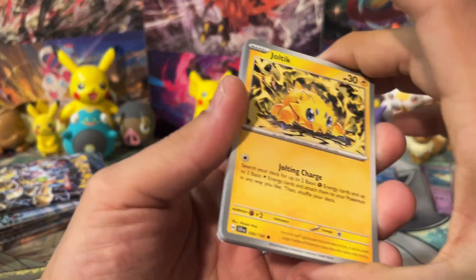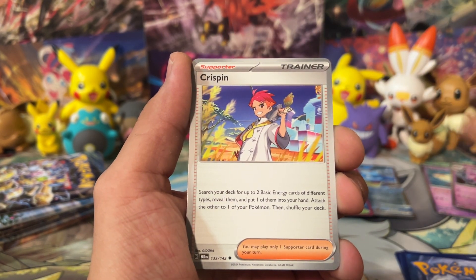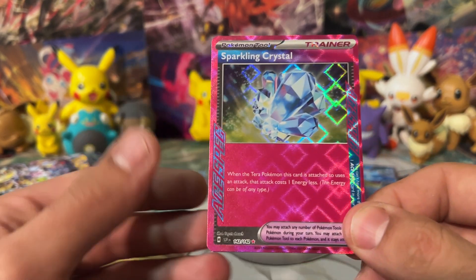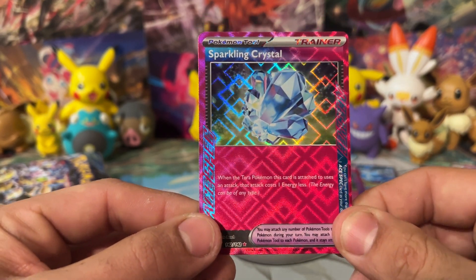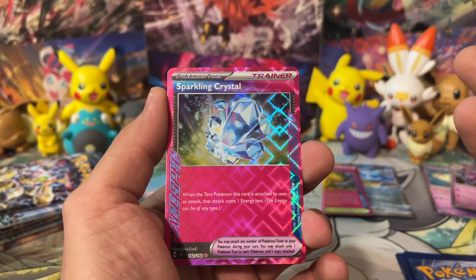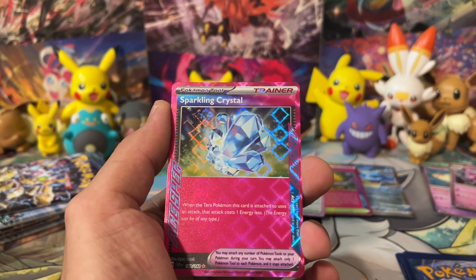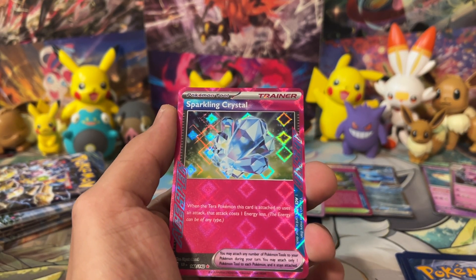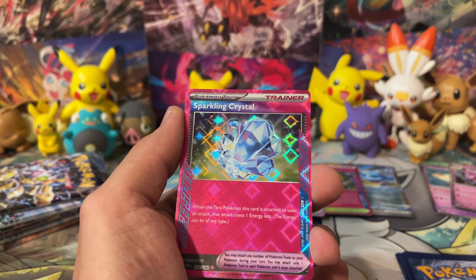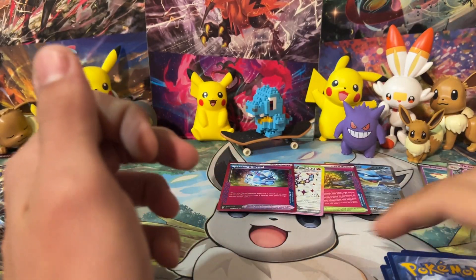There's a code card going out. I think we have another Ace Spec — sweet. We got Milsuri, Veluza, Tornadus, and Crispin. Behind it is the Sparkling Crystal — not too bad. When the Tera Pokémon this card is attached to uses an attack, that attack costs one energy less. That's actually really, really good. I think a lot of Tera Pokémon can use this to their advantage. Like Charizard — it's a Tera Dark. If you play against Iron Thorns EX and they remove your ability and you can't Infernal Rain to Charizard, attach the Sparkling Crystal and one Fire Energy, and you're ready to attack. Pretty awesome.